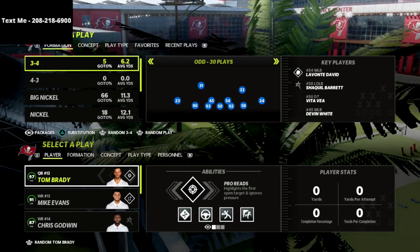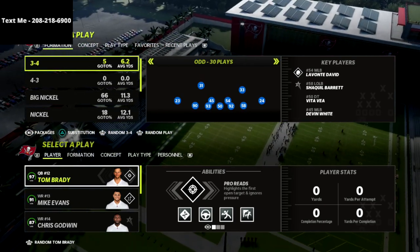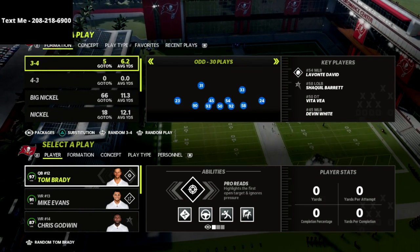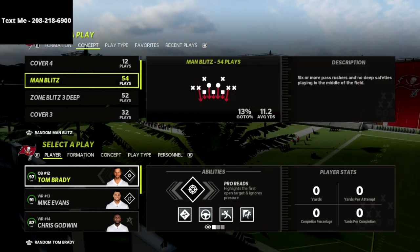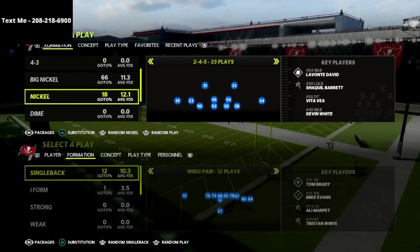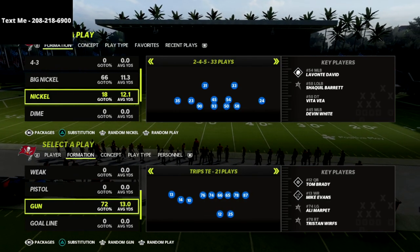In this video I'm going to show you the best blitz in Madden — it's actually just a simple two-man pressure that you're going to be able to use to get passive pressure. I'm going to show you two versions: the first one is passive pressure, and the second one is a little bit more aggressive to ensure that your pressure will come in. This play comes out of the New York Giants defensive playbook out of the 3-3-5 odd formation.